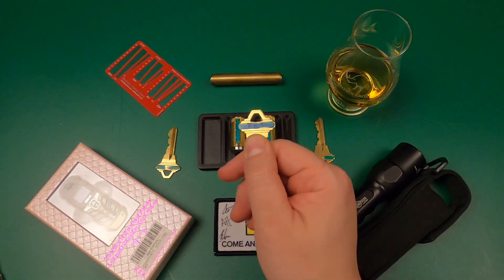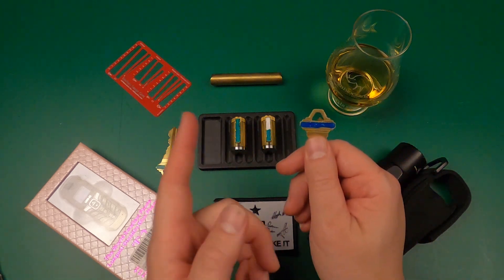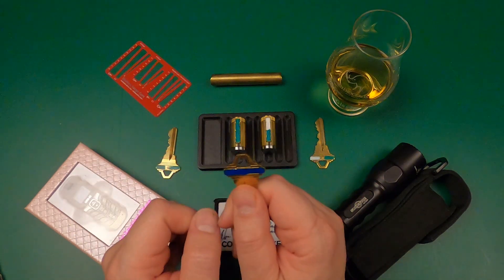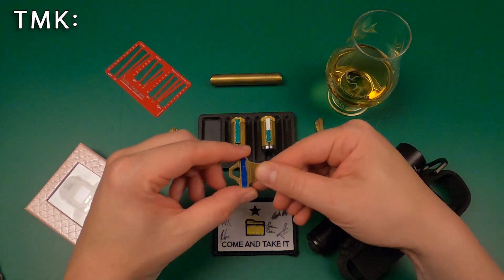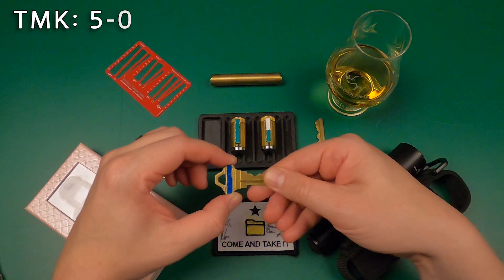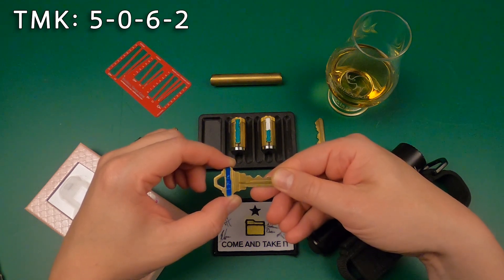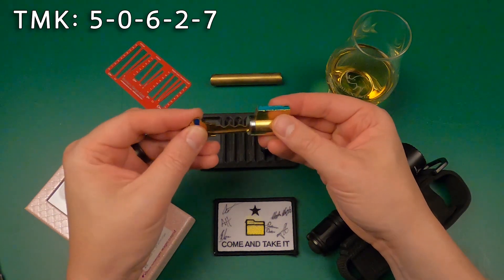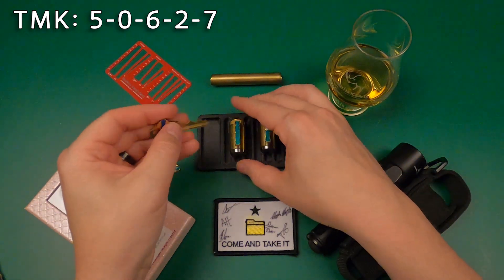Some of you know that there was a zero involved — a little tricky, since zero is a valid depth in Schlag systems. The top master key in this system was 5-0-6-2-7. 5-0-6-2-7 is the bitting depth that operates both the green and the green-white doors.